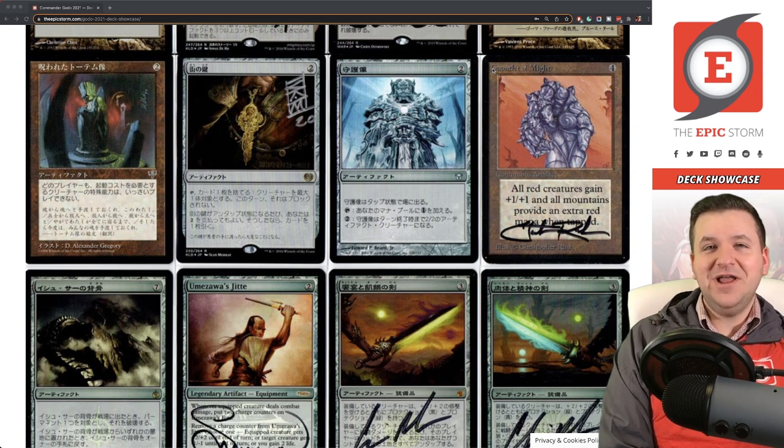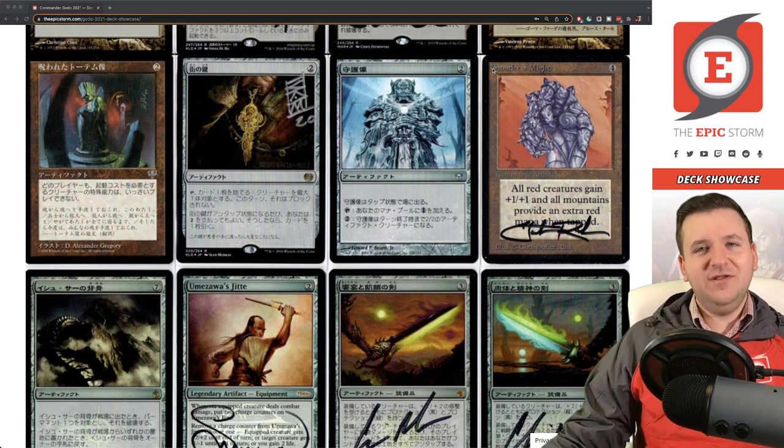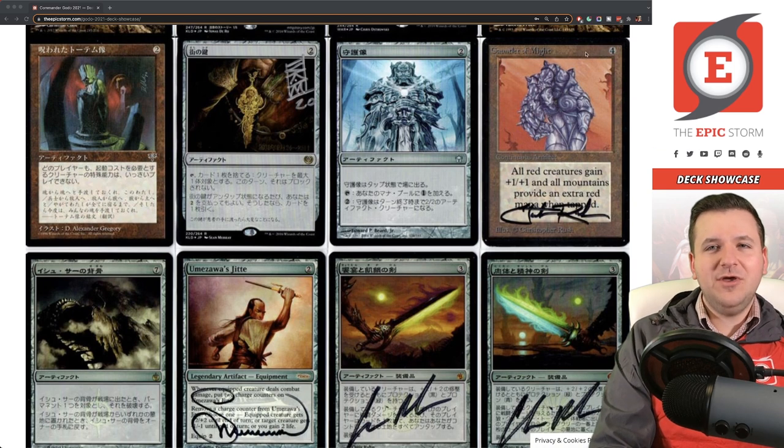Trevor spent $70 on it, and thanks to Commander demand, reserve list status, and everything else, it's worth a boatload of money now. It's weird how that stuff works out. For a long time I couldn't dream of not playing this card in the deck, and here it is in the extras section. Kind of breaks my heart.